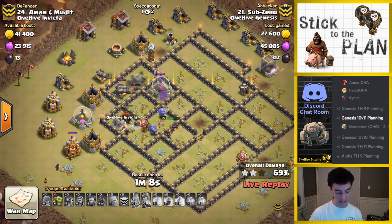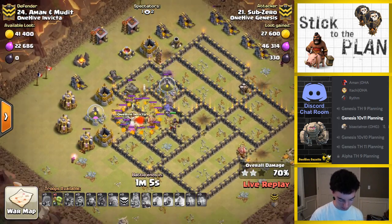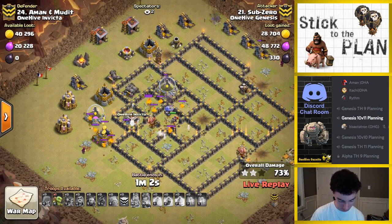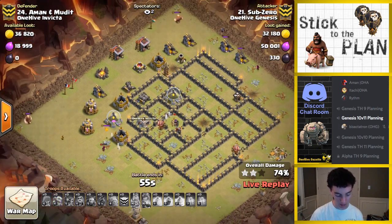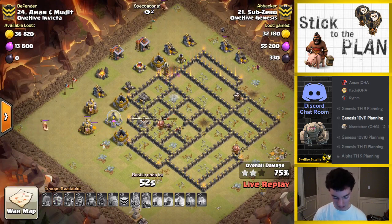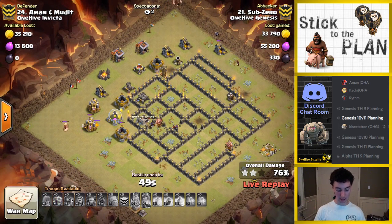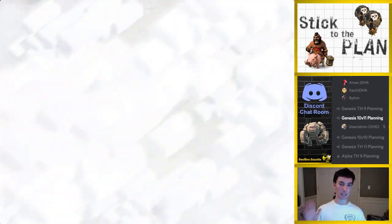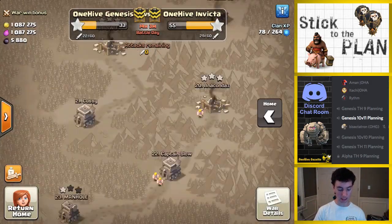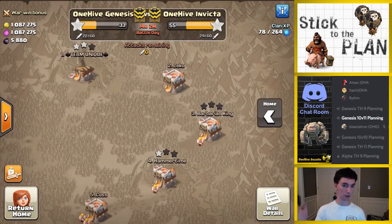A giant bomb hits those hogs, and that one double cannon is just brutal — takes out a hog in about two shots, and that hurts. Right here the lava hound is going to explode — the queen should take out those pups before it does too much damage, but there's just not much left. So I guess we're kind of trolling sub here by hopping in on a live attack — maybe he'll see this video, maybe he won't. But that's it — not going to be a successful attack with no time and no troops left. Nice try, sub. Anyway, that's still his attack. One Hive vs. Victa should be a good war — we're not great at midweek wars but we have great attackers and I think we might pull it off. Thanks for watching — this is the end of the video. I'll see you guys later, bisectatron out.